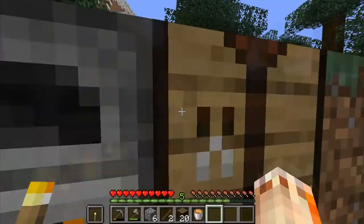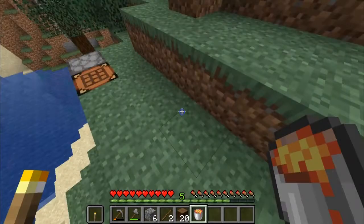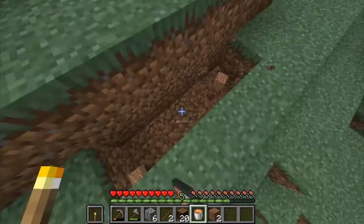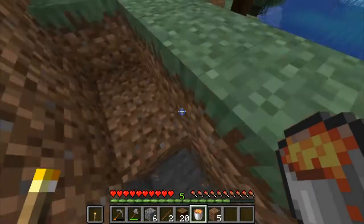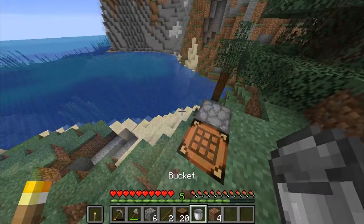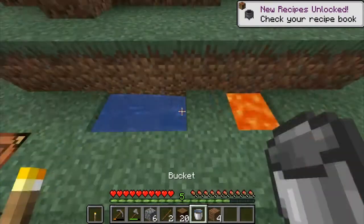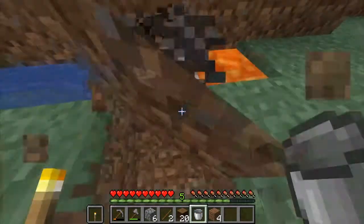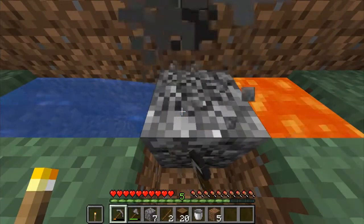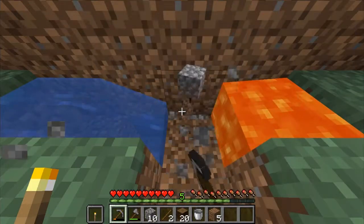I'm not gonna make an iron pickaxe, I'll use the stone pickaxe. Now where should I put my generator? Up here — yeah, I'll put it up here. So that's just there for the moment, guys, and then I'll add the water. Now that makes cobblestone.